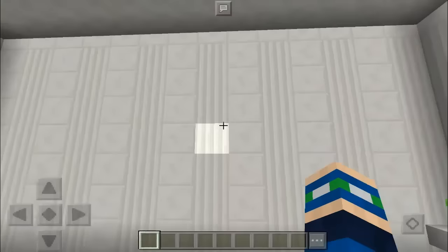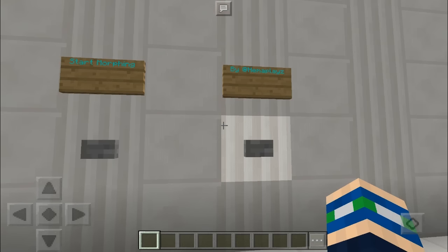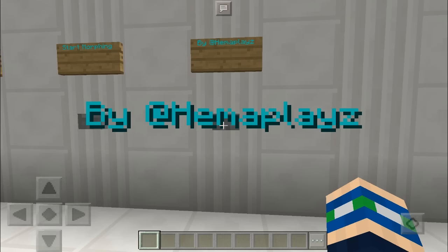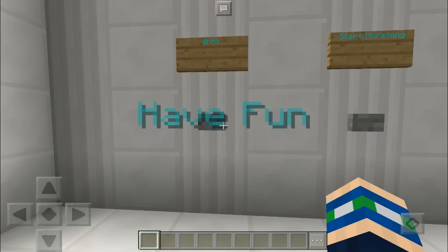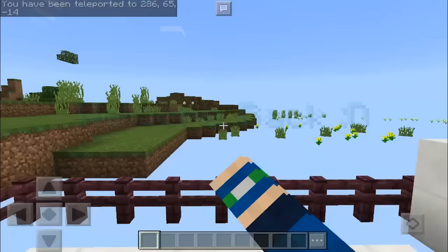I will have that map download link in the description below, and as you can see, I am on the map right now. If we come over here, we have a few options: info, start morphing, and it's by HemaPlays — go check them out on Twitter. If we click this button, there's beautiful text right across the screen. Under info it says 'go NPC to have fun,' so let's go ahead and hit the start morphing button.